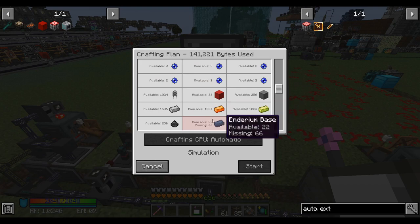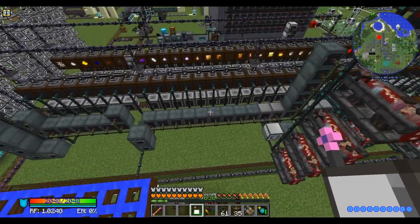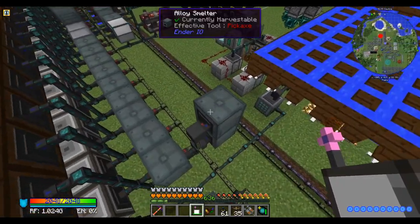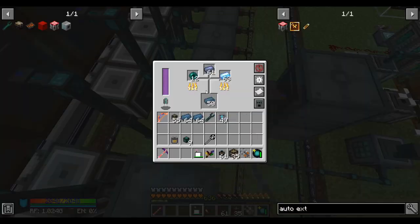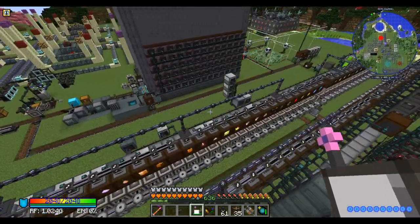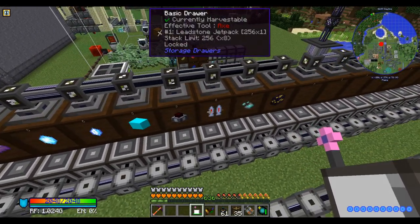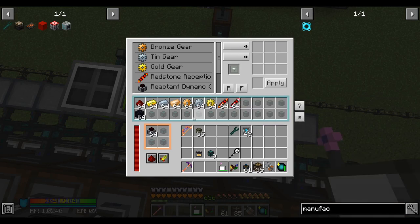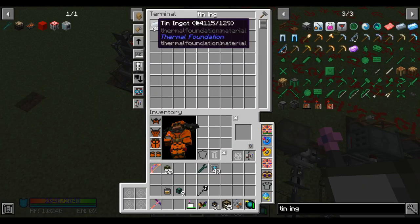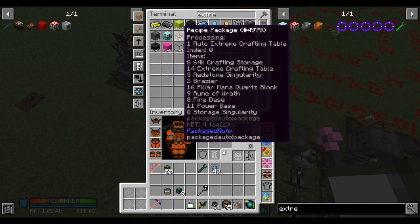Since I don't need endarium in ingot form anymore, I can just borrow all this endarium base. Problem solved. I think all my tin probably got used making the dynamos for the jetpacks — those use a lot of tin. The dynamos are full. I'm just gonna plant another tin seed. More tin seeds equals more tin ingots. So we should be able to make an auto-extreme crafting table.